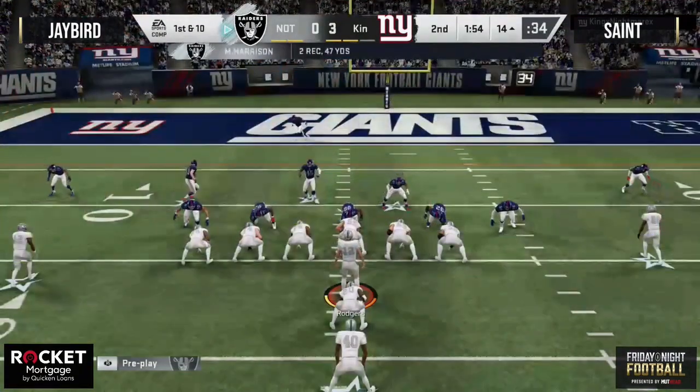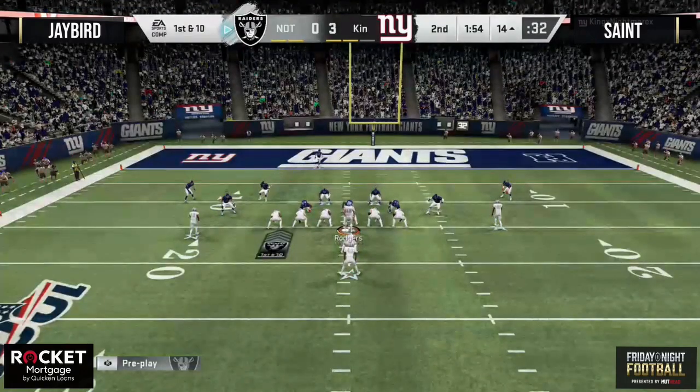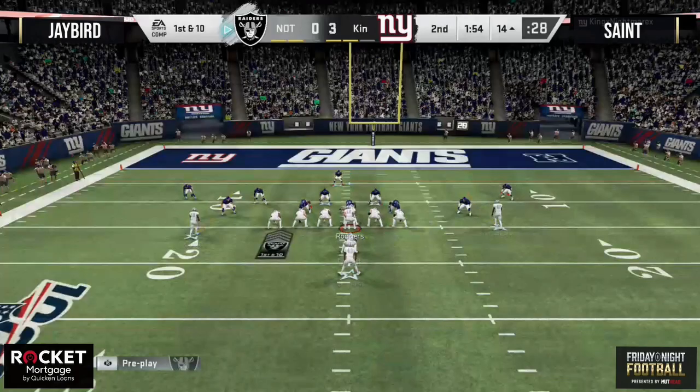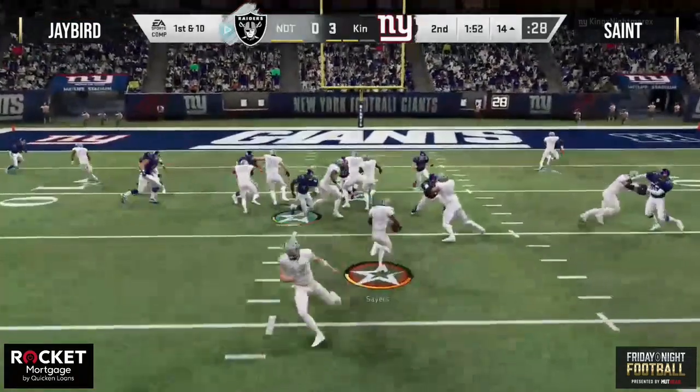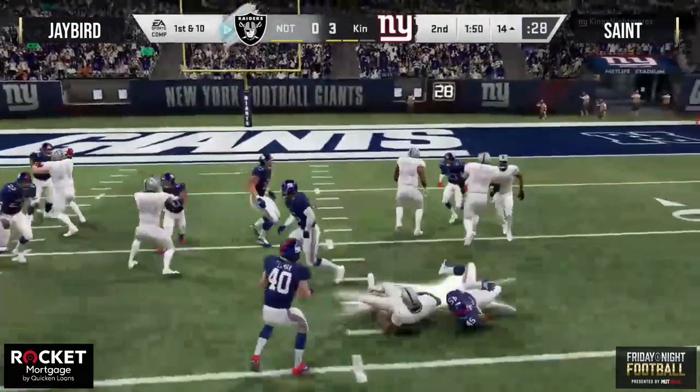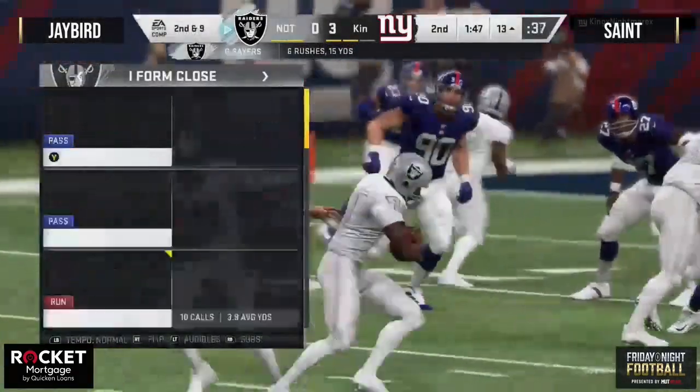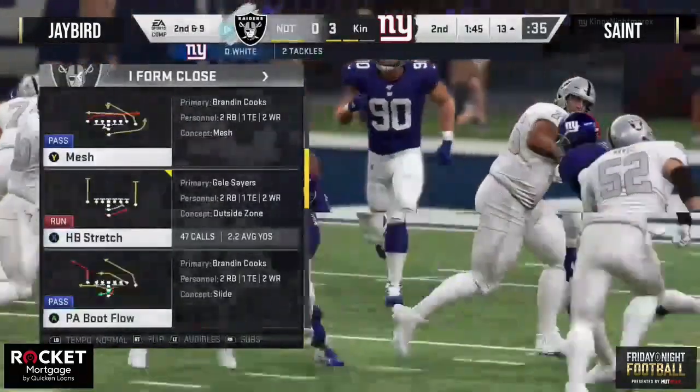Very similar route combination — send somebody vertical down the short sideline, then bring that crossing route underneath the deep zones from the wide side. What I liked on that play is he also had a flat and a wheel combo to the wide side, keeping the user at bay. He couldn't stay on that post route for fear of giving up the wheel route for a huge gain out of the backfield.